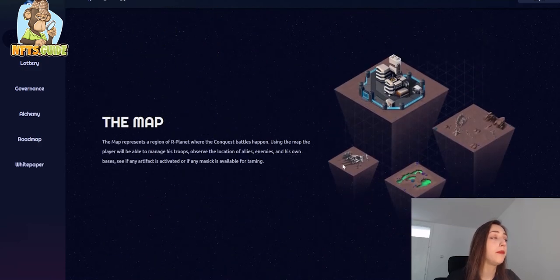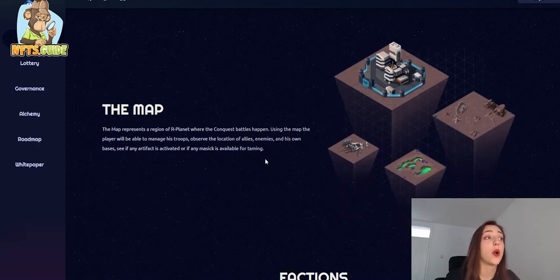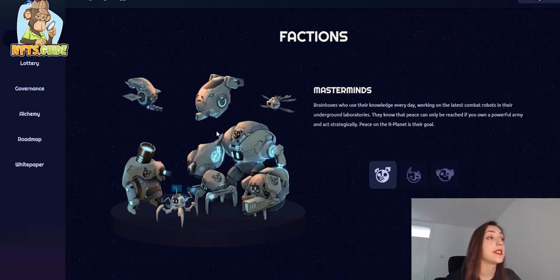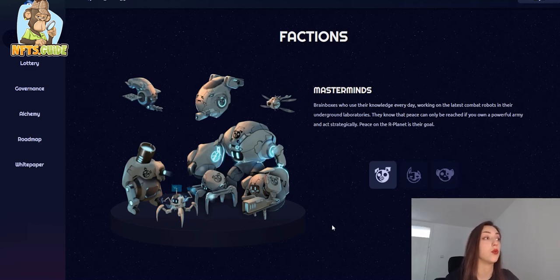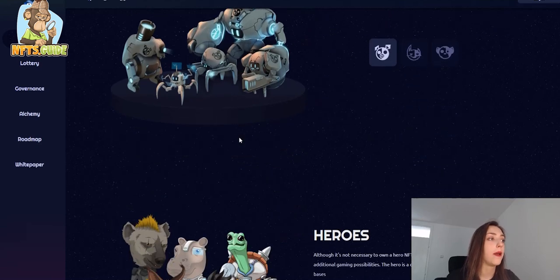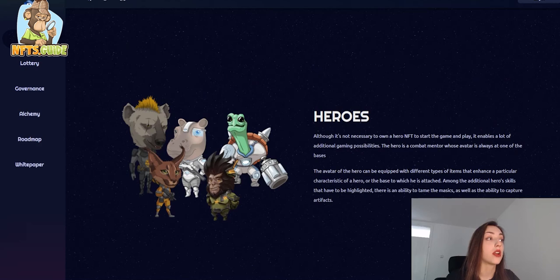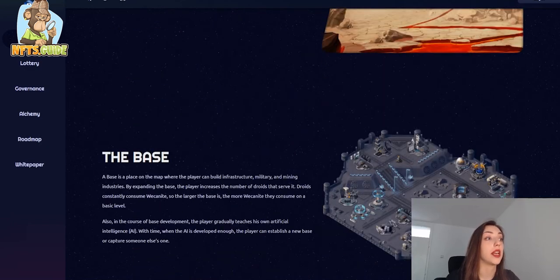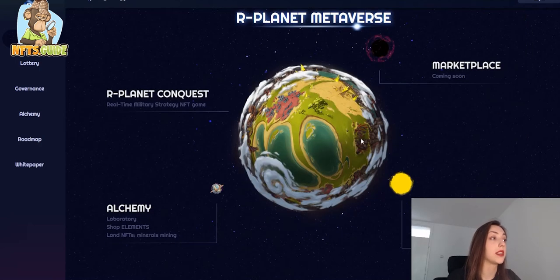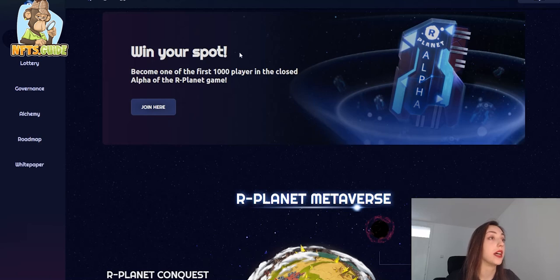The map in R-Planet represents a region where the conquest battle happens. You can manage your troops, observe the location of allies and enemies, and see if any artifact is activated. There are three factions: Masterminds, Warriors, and Renegades, each with different skills. There are also heroes, which are not necessary to own but enable additional gaming possibilities. The art is amazing, so definitely check out this game and its website and socials.